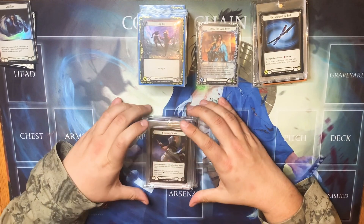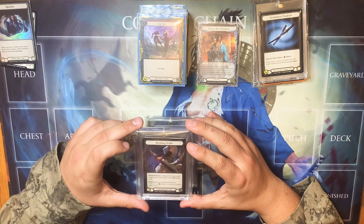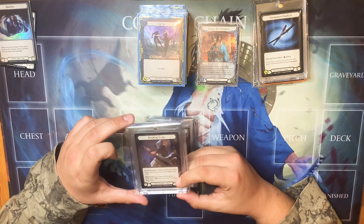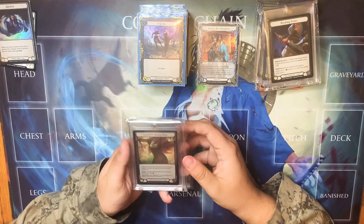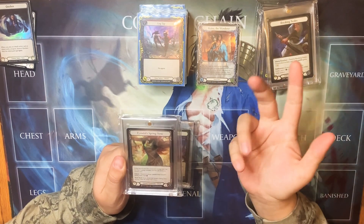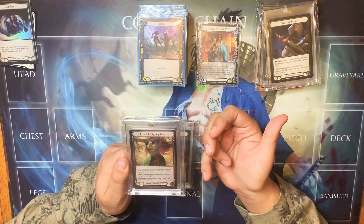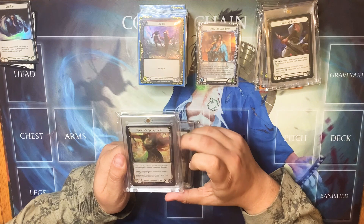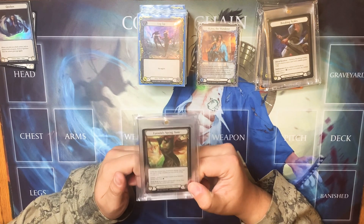For arms we have Breaking Scales — attack reaction, destroy Breaking Scales, target attack action card with combo gains plus one. It has Battle Worn and blocks for one. Then Spring Tunic: at the start you gain one energy counter, and once you get three energy counters, you can instantly remove them to gain a resource. It kind of helps even on your opponent's turn, and it has Blade Break and guards for one.